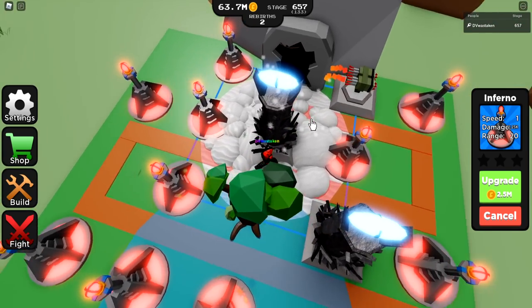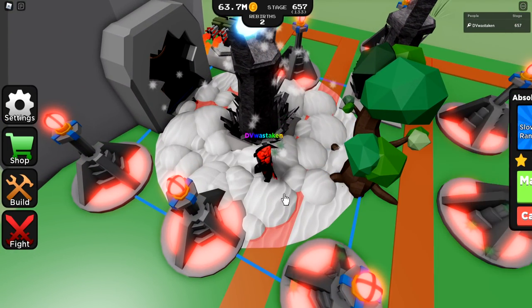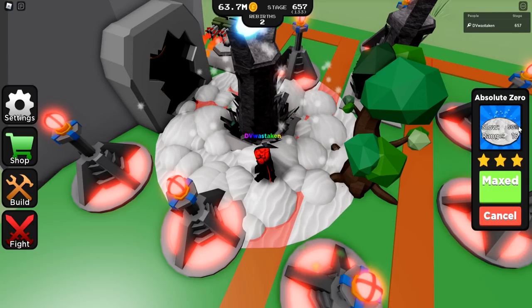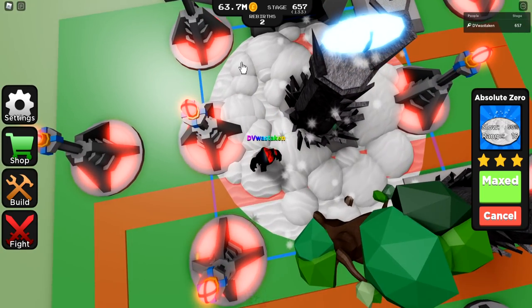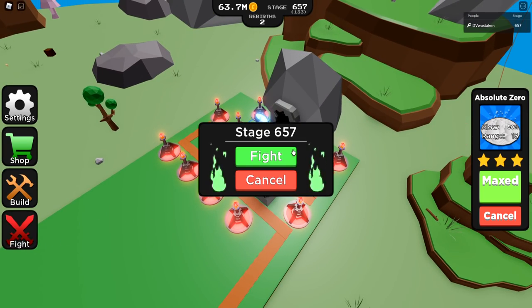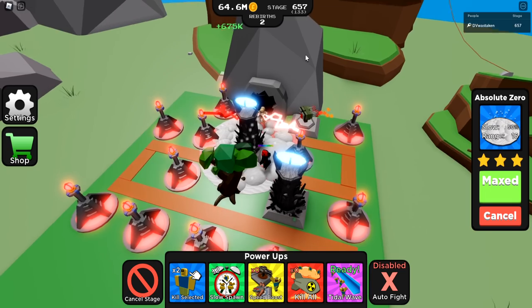Now this big white soapy mess — whatever this thing is — it's called Absolute Zero. And you can see it slows down units 50%, so they're going to move 50% the speed that they would typically be. The range here is 16, so you can see I can actually get basically a three by three square. So we're going to go ahead and hit play on this and see how we do. Currently stage 657.